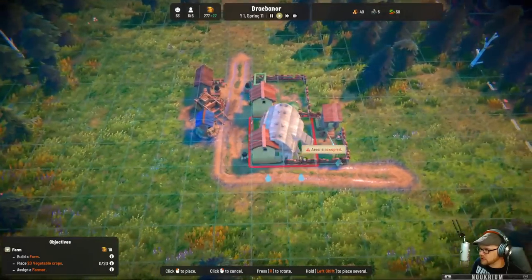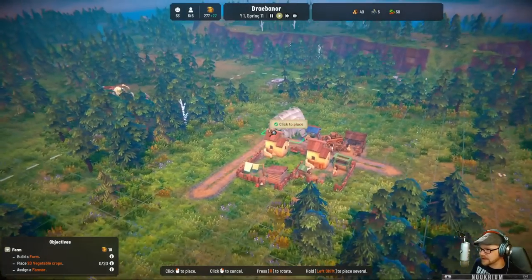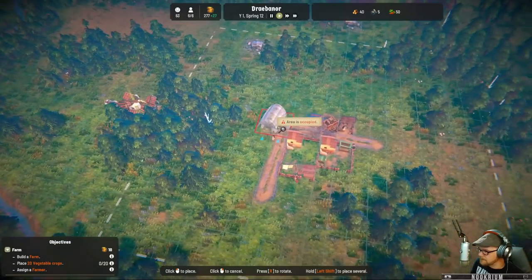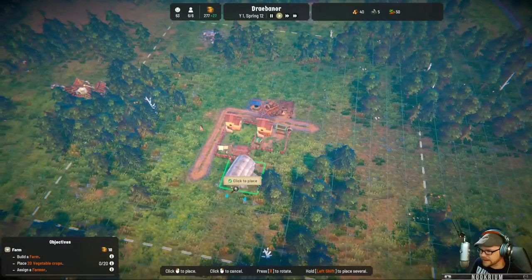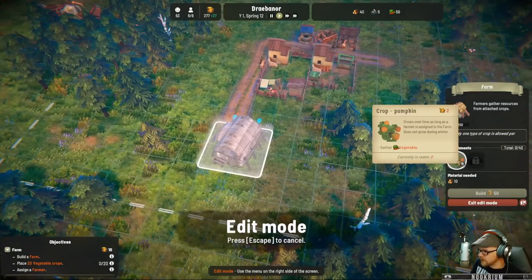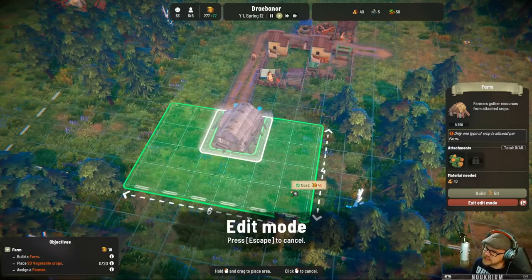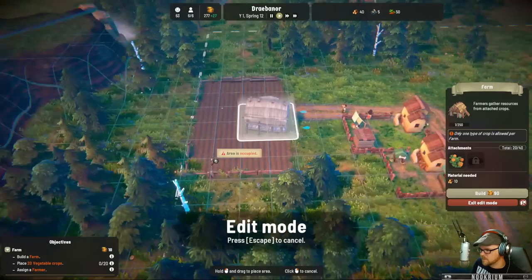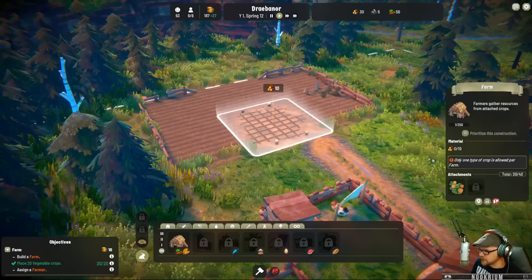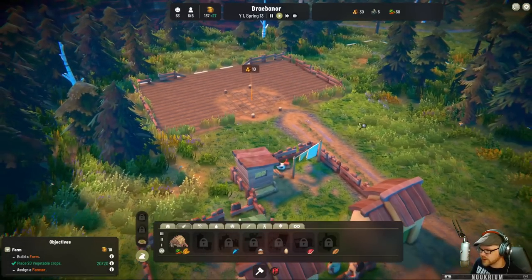We'll put the farm in — I don't think land fertility is a thing, because I haven't noticed it yet. Let's pop a farm over here. The farm's going to need some farm things — about 20 plots. Build that and make some pumpkins. That grows over time as long as there is a farmer assigned. We'll assign our farmer in just a second as they build this.